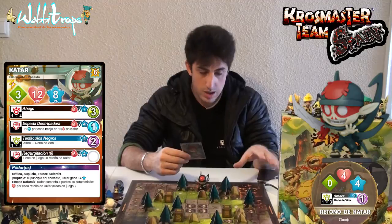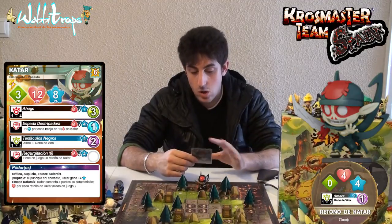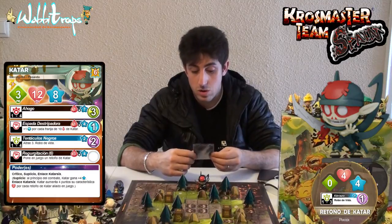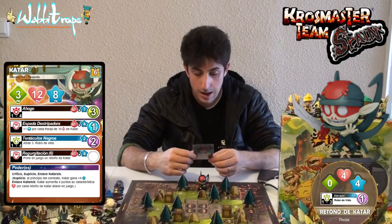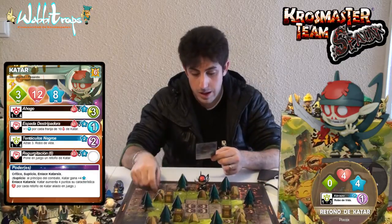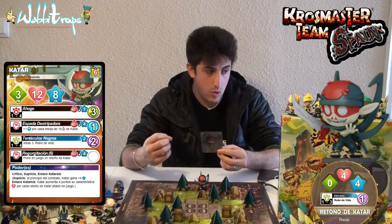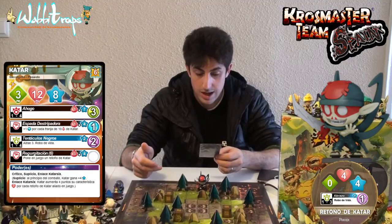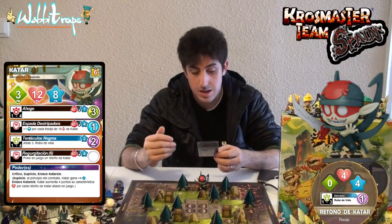El último de sus ataques es la Reburgitación. Este ataque es una de las bases más importantes de Katar, ya que lo que nos permite es invocar a los retoños de Katar. Es un hechizo cuerpo a cuerpo, no podemos hacerlo a distancia, pero nos permite colocar en una casilla libre elegida uno de los retoños de Katar. Nos costaría 3 puntos de vida y 4 puntos de acción realizar este hechizo.